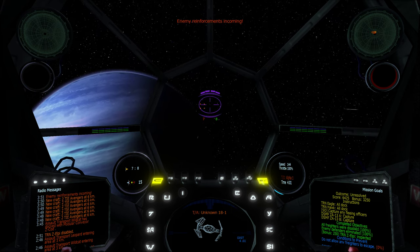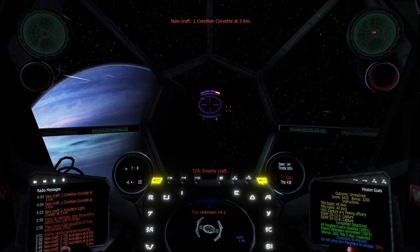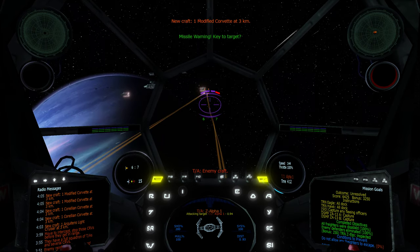Enemy reinforcements incoming — they have a full squadron of TIE Advanced and several corvettes. Move to intercept. Stop those corvettes before they get through. A-1, there's a bandit going in for missile launch — A-1, watch out!